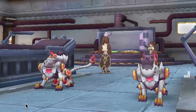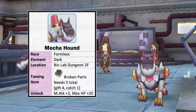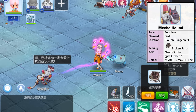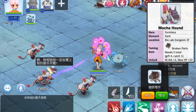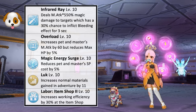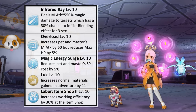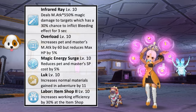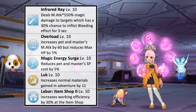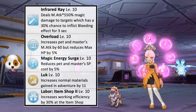Last for the one-star pets is the Mecha Hound found in the Bio Lab dungeon second floor. It is a formless race and dark element. To catch it, we'll need the Broken Parts taming item which can be obtained from the Endless Tower. Gifted 4 times and use one for catching for a 100% success rate. Unlocking this pet gives plus 2 magic attack and plus 20 max HP. Its offensive skill Infrared Ray deals magic damage which has a 30% chance to inflict the bleeding effect to a target for 3 seconds. Having this pet by your side will increase your magic attack by 60 points but will reduce your max HP by 5%. In addition, you'll have a 5% SP cost reduction when using skills. This will be a good pick for warlocks and sorcerers to boost magic attack when farming or fighting against boss monsters.